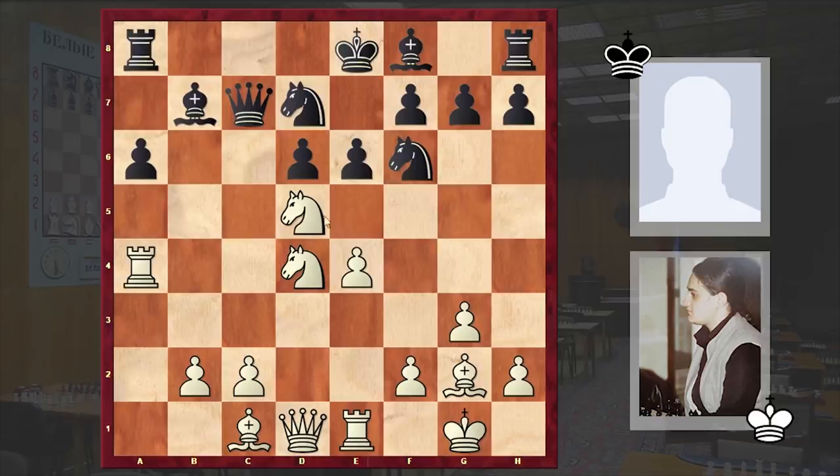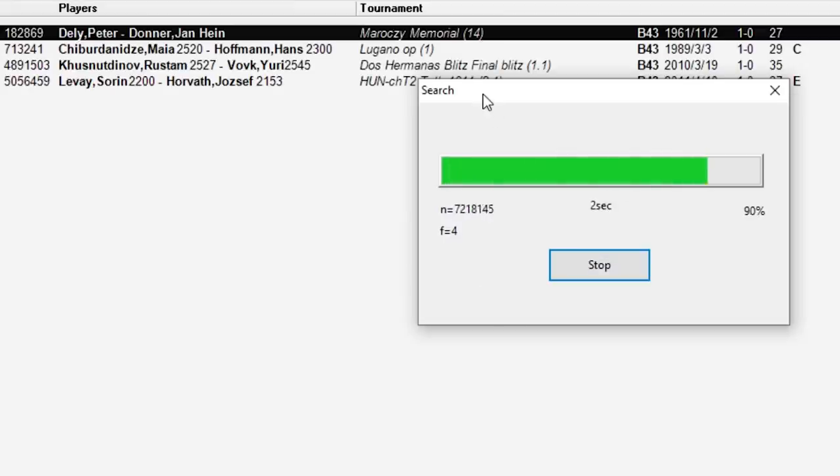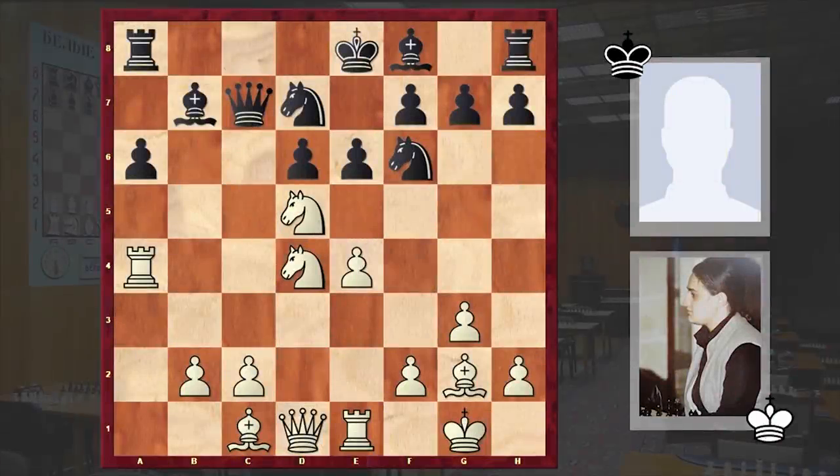As you remember, we have already seen this move — it was made in a game played between Peter Daly and Jan Hein Donar. 28 years later Ciburdanidze is repeating the same sacrifice. In case you missed that video, the link will be in the comment section.